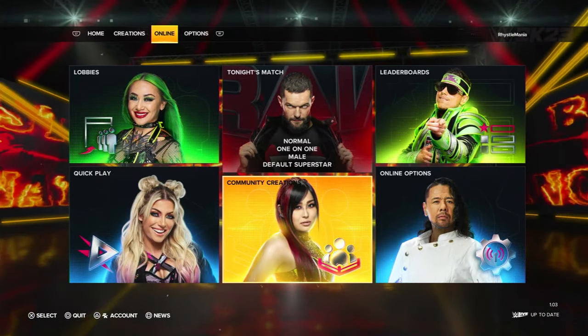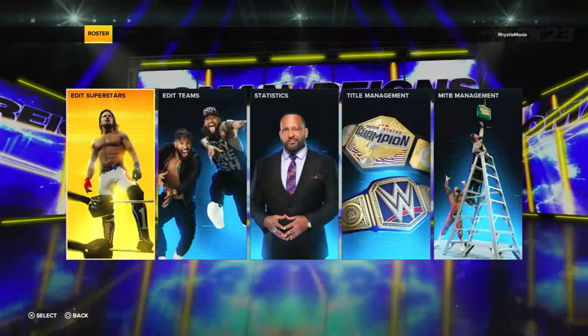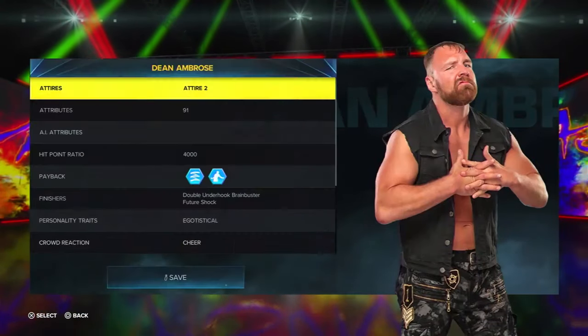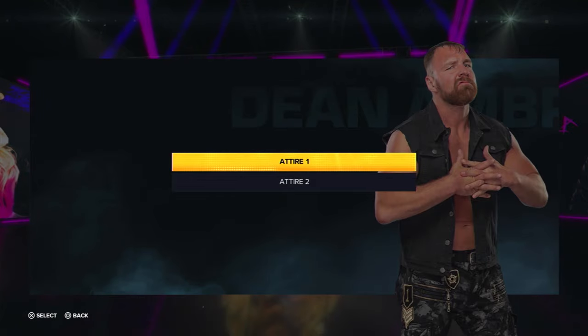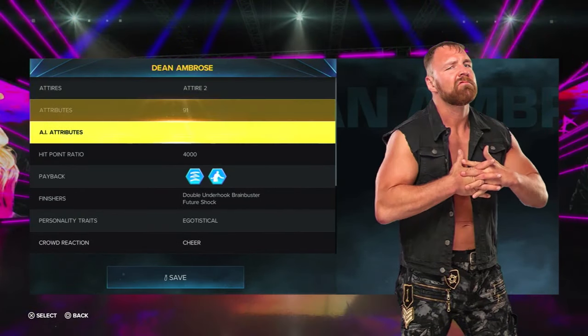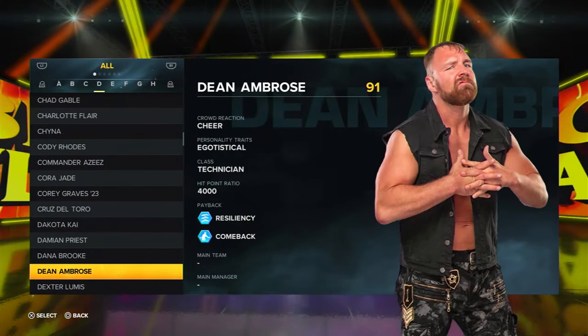Backing out to the main menu, go across to Options, then Roster, then Edit Superstars. Find the Dean Ambrose you've downloaded. You'll see it says Attire 1 — you're going to want to change it and select Attire 2. Go down and save that.